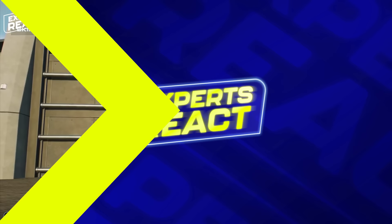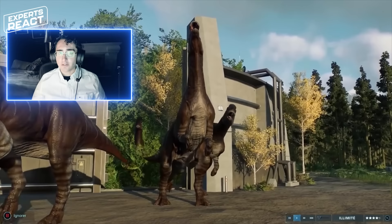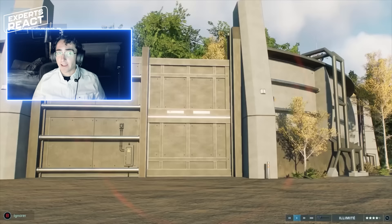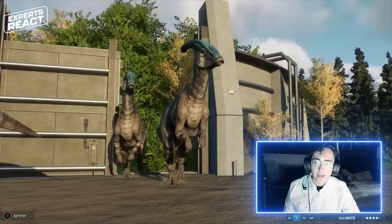This is Parasaurolophus, which is one of my favorite dinosaurs and one of my favorite dinosaur designs in this game because it's really been updated to reflect our modern understanding of what the animal looked like. This is really just stunningly accurate. I think Parasaurolophus probably walked on four legs when moving slowly and ran on two legs when it needed to move quickly. The shape of the bill at the front of its mouth — the duck bill that gives this group of dinosaurs their name — and the striping on the body that might have helped break up its outline and hide it from predators — it's all a real slam dunk of character design. I'm a really big fan of this.